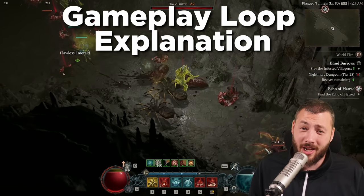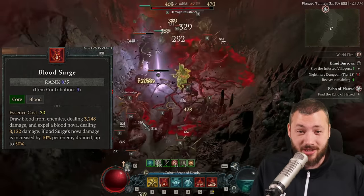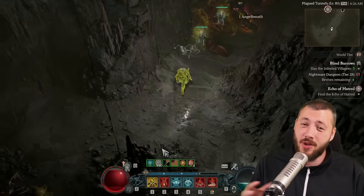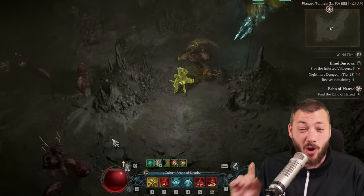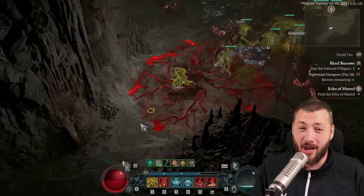Blood Surge Summoner Necro is quite simple in the gameplay loop. You have your Blood Surge, which soaks life and heals you out of everyone around, then blasts out an aura of damage. And if you have the Deathspeaker's Pendant, that also happens on all of your minions. So you're focusing on overpower damage here.